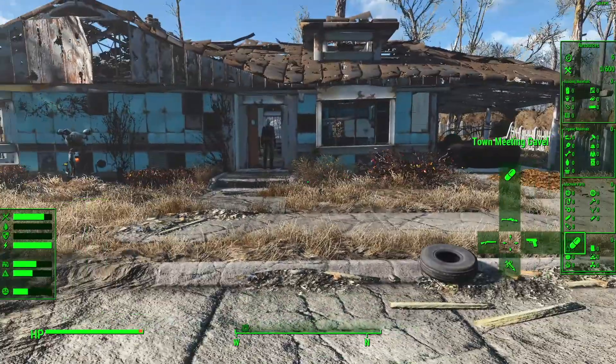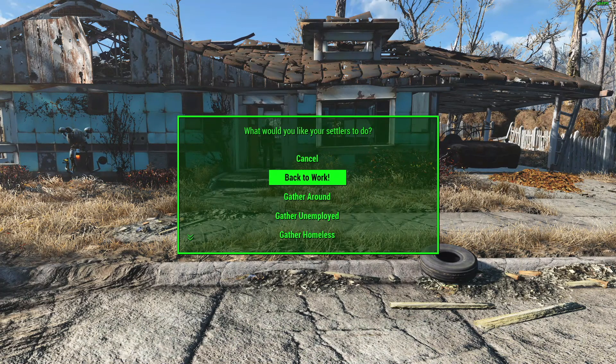Let me show you some functionality. Town Meeting Gavel - 'Back to Work' sends everybody back to where they were if you've summoned them. 'Gather Around' brings everybody to you. 'Gather Unemployed' finds everybody who's not working and brings them to you. 'Gather the Homeless' brings homeless settlers to you. 'Time for Reassignment' takes everybody's assignment away and allows you time to reassign people. We're probably not going to use that one because I'm going to trust the auto-assign to give people jobs.